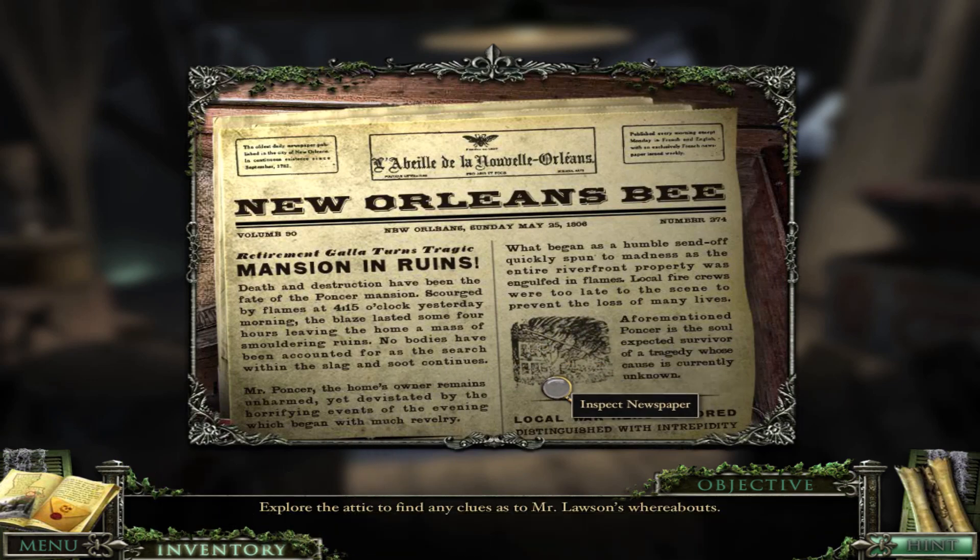Retirement Gala Turns Tragic - Mansion in Ruins. Death and destruction have been the fate of the Ponser Mansion. Scourged by flames at 4:15 o'clock yesterday morning, the blaze lasted some four hours, leaving the home a mass of smoldering ruins. No bodies have been accounted for, as the search within the slag and soot continues. Mr. Ponser, the home's owner, remains unharmed yet devastated by the horrifying events of the evening, which began with much revelry. What began as a humble send-off quickly spun to madness, as the entire riverfront property was engulfed in flames. Local fire crews were too late to the scene to prevent the loss of many lives. Aforementioned Ponser is the sole expected survivor of a tragedy whose cause is currently unknown. Yeah, that's the wrong 'sole.' Didn't they proofread this?